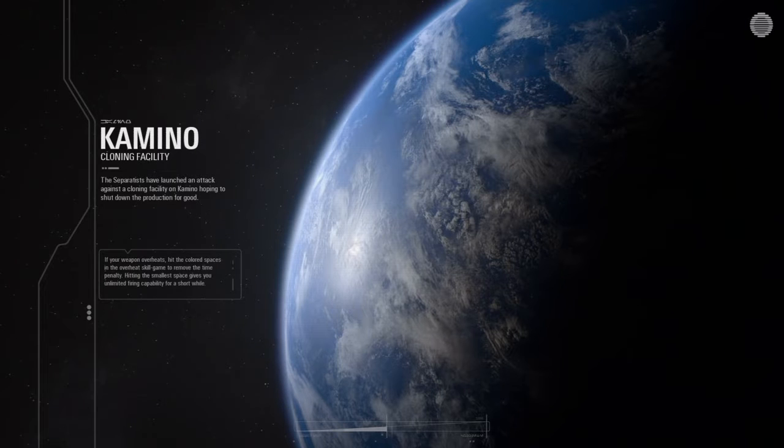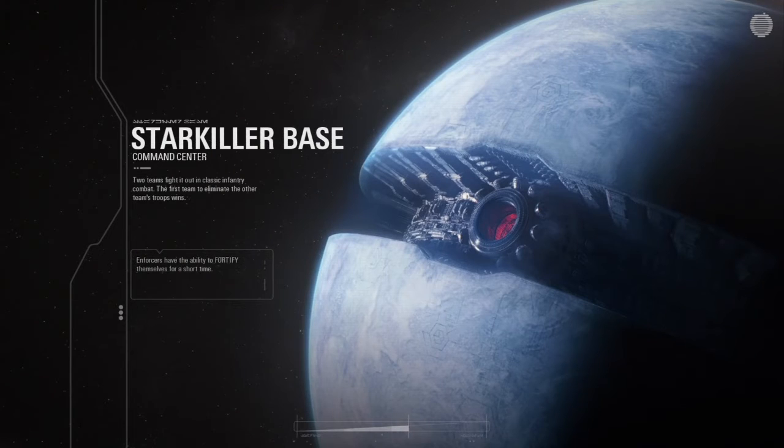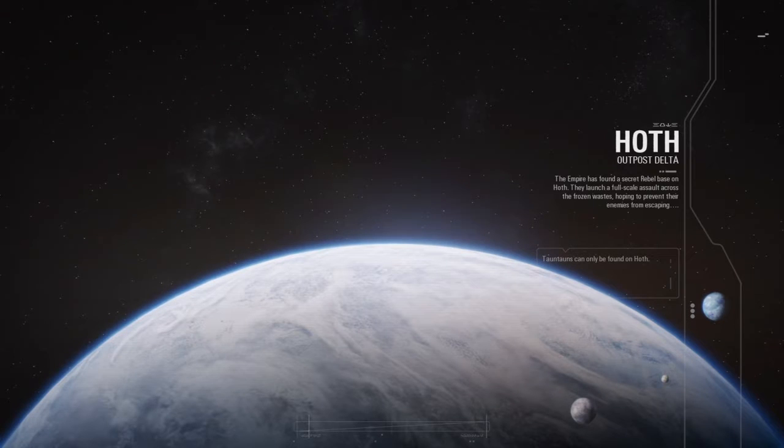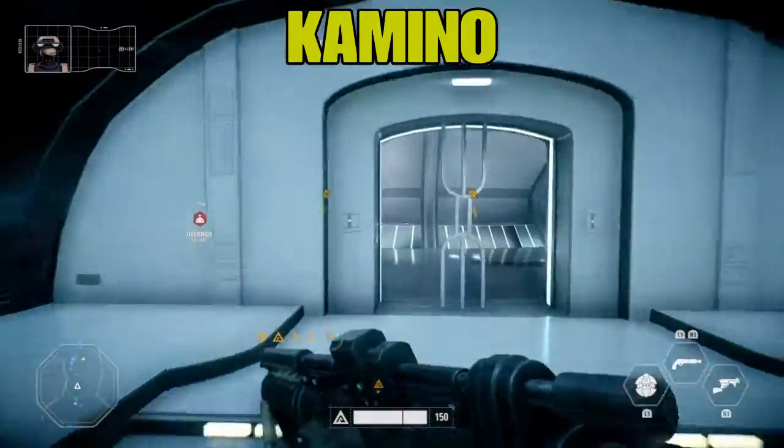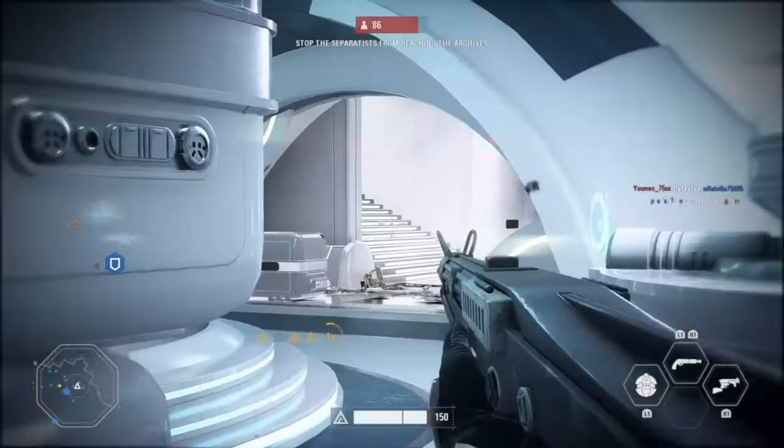Yo guys, what's up? Another step in the unveiling of all the Star Wars Battlefront 2 mysteries with three new planets to complete the map selection of this galaxy: Kamino, Starkiller Base, and the Ice Planet of Hoth that offers a unique wildlife selection.